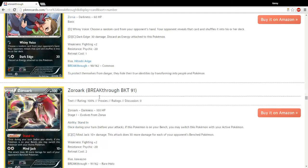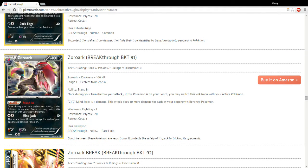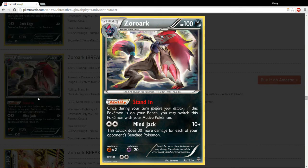Great art on this Zoroark. This is kind of the Russian Roulette Zoroark — once during your turn, if this Pokemon is on your Bench, you may switch it with your Active Pokemon. Floatstone is returning to Standard soon, so that'll be pretty big. It's a Stage 1, so again not as good as Keldeo, especially because the attack is not as good either. But if you have a deck that really needs that effect, I don't think there's any reason you couldn't play Zoroark.